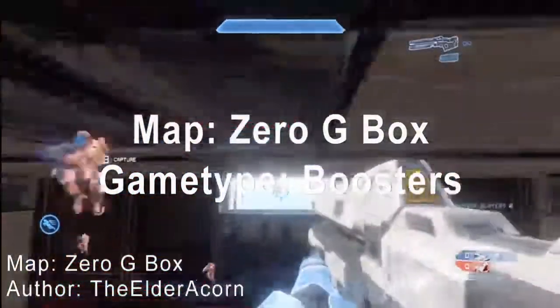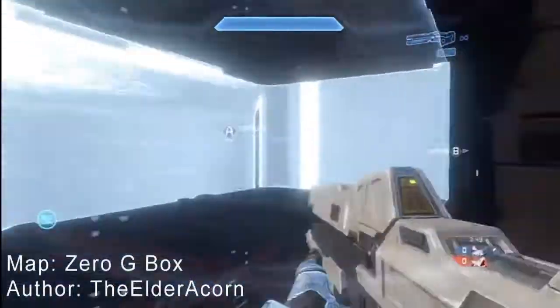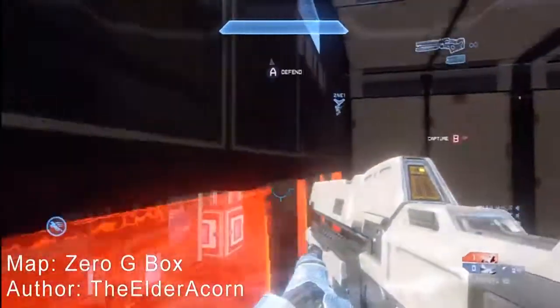Pretty much there's a box here with two King of the Hill zones up at the top on opposite sides, and you just got to control them. There are three rounds to a hundred points, and you can choose to spawn with either a railgun or a sword — you can't have both, it's just either or.